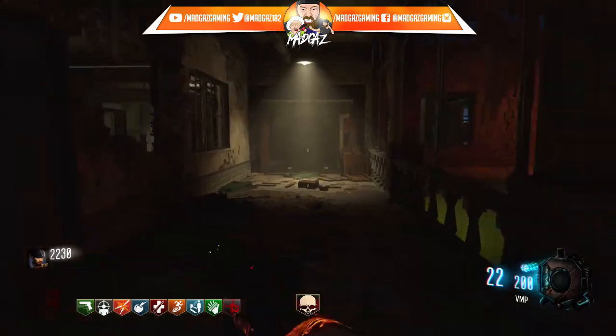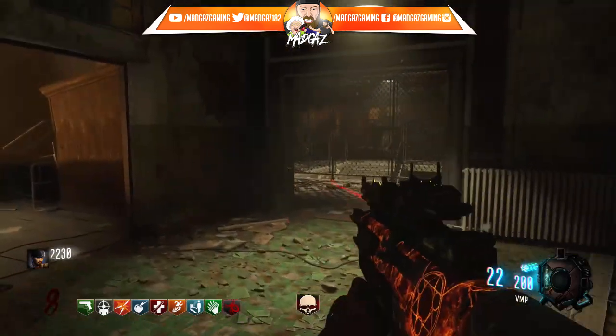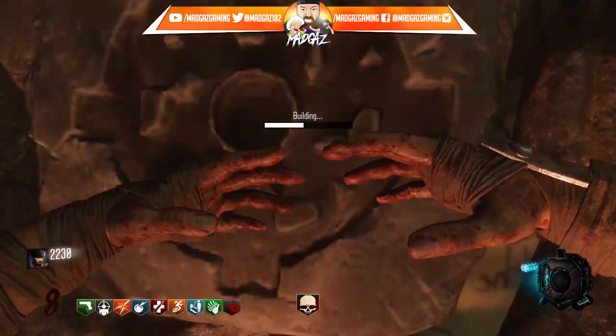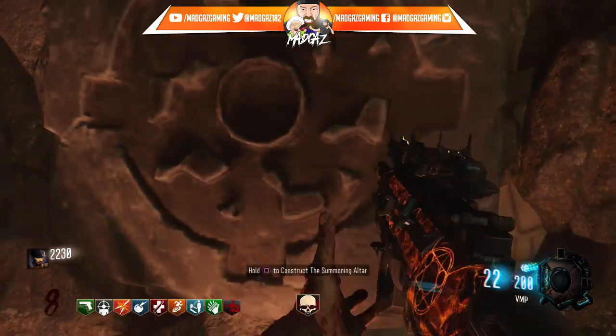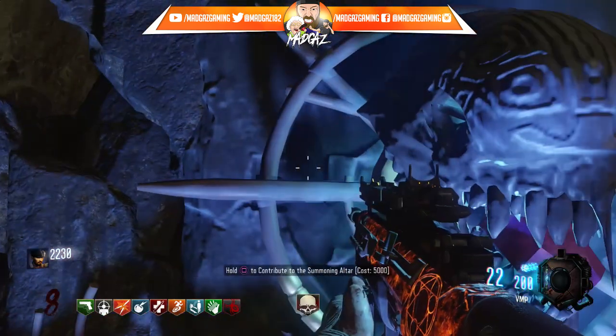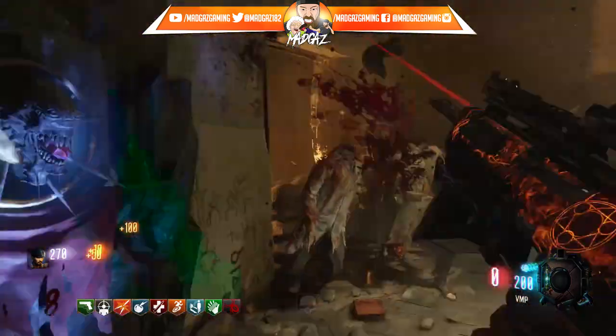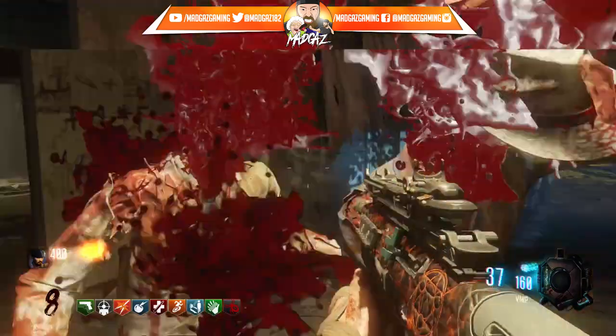Around the map there are certain locations with a board where you can actually place it — like this one here, it's got the Apothec-and symbol on it. You can craft it and then it sticks the symbol into that board there. You can then donate some money to the keeper fund because he's a greedy charitable twat or whatever.